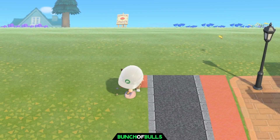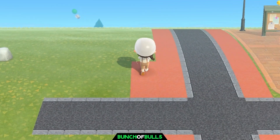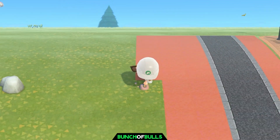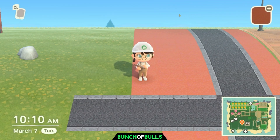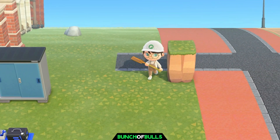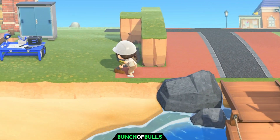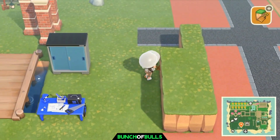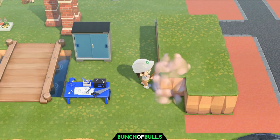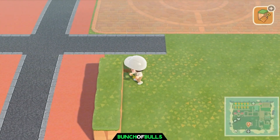You want to make sure, as we mentioned with resident services, to put it somewhere that you want it to stay forever, because you cannot move it after you place it. That has impacted what we can do in our entrance in past builds. So if you are just starting your island, choose wisely — it's a big decision you can't change, and there's a lot of content creators out there who say the same thing.